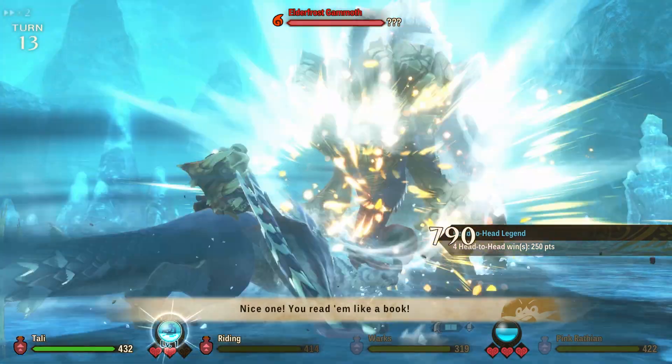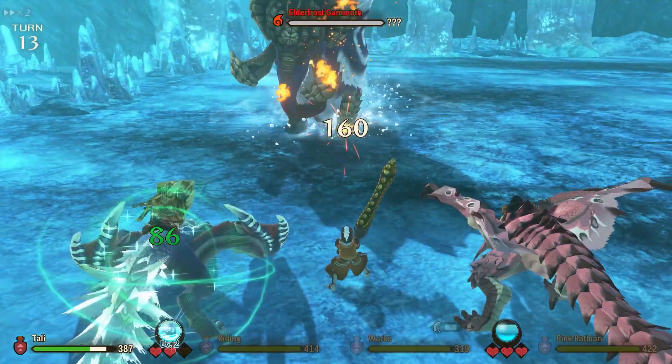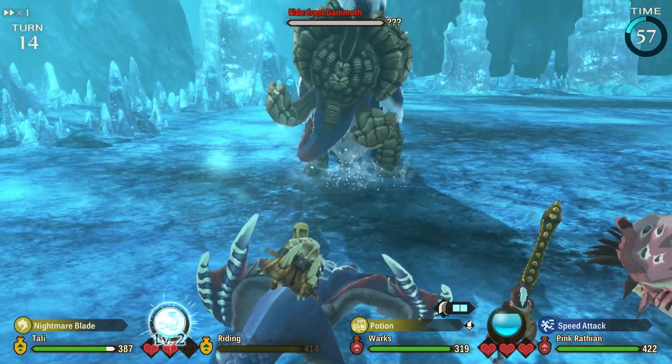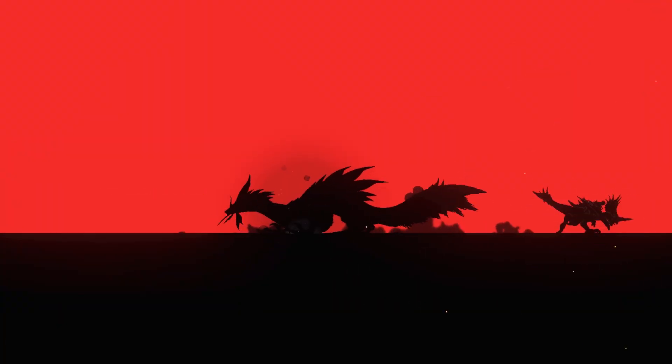Part 2 is available on the 16th of September. This gives us more sub-quests that allow you to take on Solseer and Elderfrost as you normally would in your game using Kyle, Roberto, so on and so forth. It also adds some more co-op hunts as well for us to take part in.